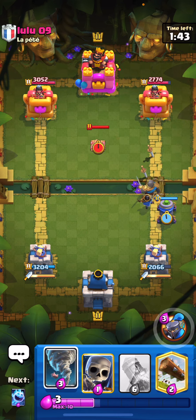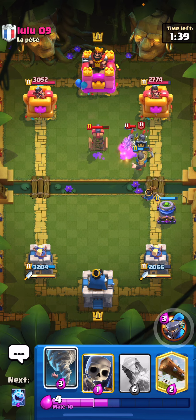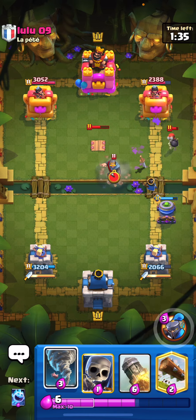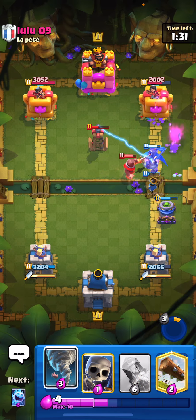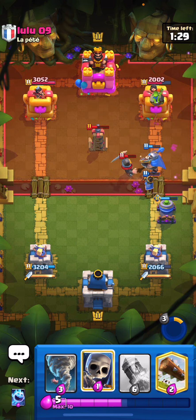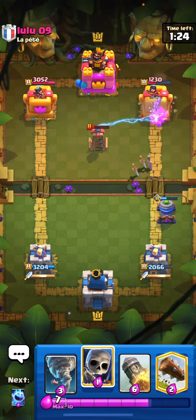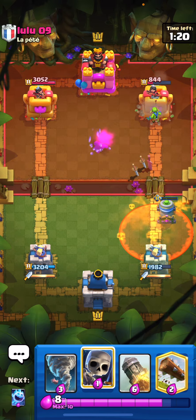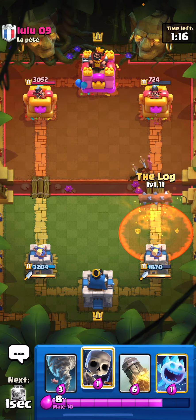We got a solid push there — terrible tesla by him. We are locked on tower now. Let's pop our little prince ability — it's gonna get shredded by the tesla but it'll keep everything alive a little bit longer. We're gonna get a nice little win here. He's gonna go for the poison — really good damage though. I'm just gonna cycle my log and then cycle an ice spirit for a little bit of chip damage.